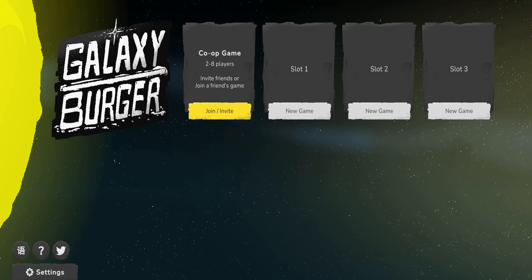Hello superstars, welcome to another video. Today I'm playing Galaxy Burger — a relaxing cooking simulator where you cook burgers for mega cats and aliens. I got this game from Keymailer as I wanted to try it out; I enjoy these types of games. The team that created it is a small indie team of two people, small team but with big dreams. Let's try and get them some attention. Let's jump in.